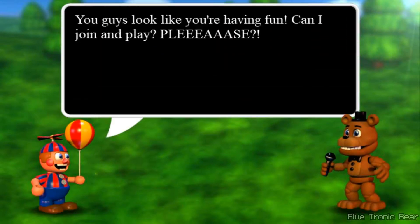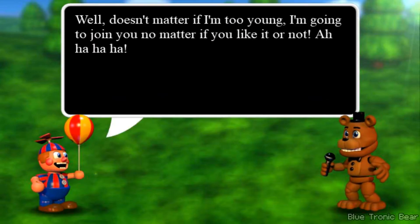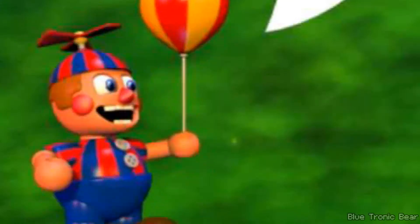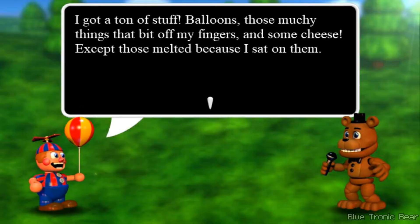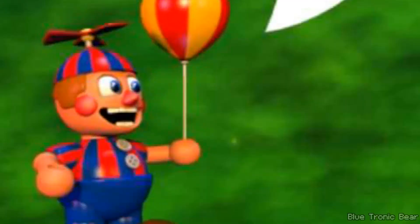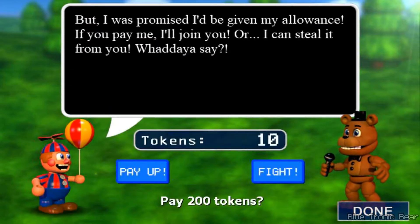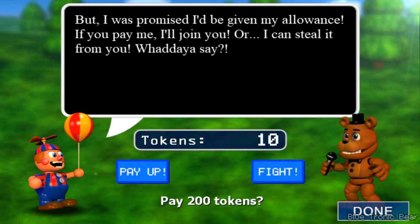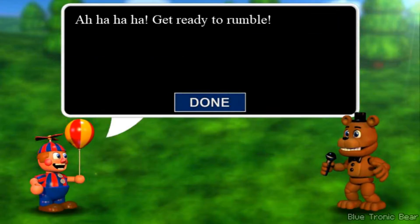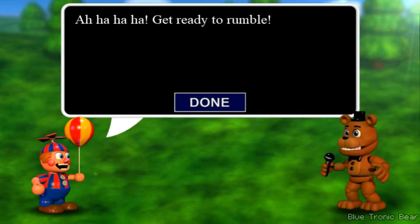Balloon Boy says: 'Hello? Hi, I'm Balloon Boy. You guys look like you're having fun — can I join and play? Please? Well, it doesn't matter if I'm too young, I'm going to join you no matter if you like it or not. I got a ton of stuff — balloons, those munchie things that bite off my fingers, and some cheese.' We're not going to pay 200 tokens — we're just going to simply fight. But for those who want to get the character right away, you can spend tokens if you want. I think that's a cool option.